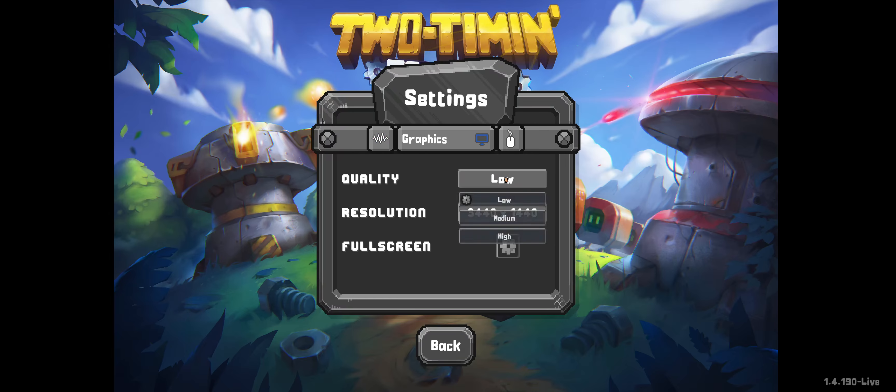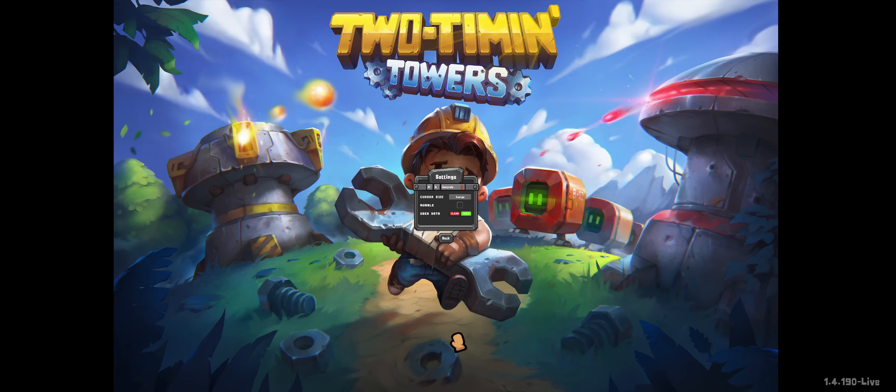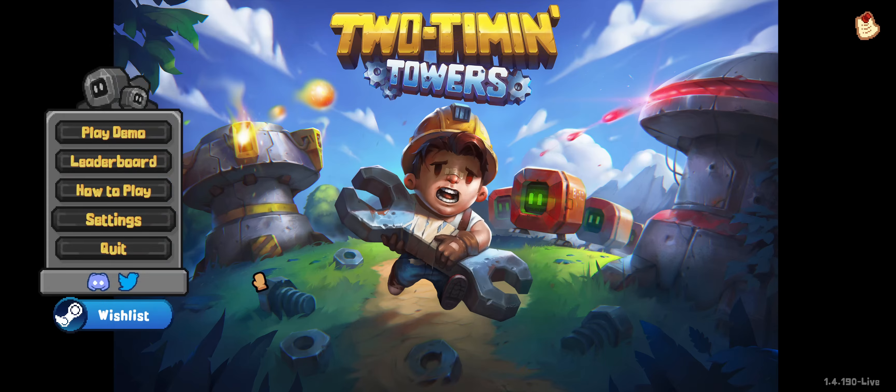So you have graphics. Quality is low — that's not good. High. Full screen. Cool. Controls. Cursor size — large. That's better. No rumble needed. This is Unity and it is playable according to SteamDB on Windows, Mac and Linux. So perhaps a handheld?